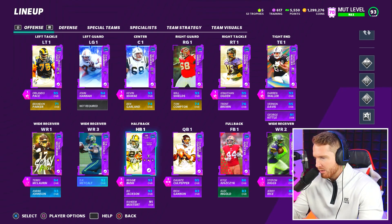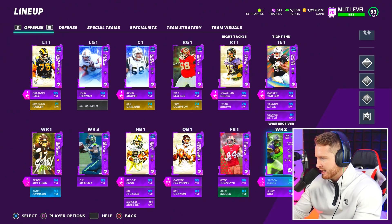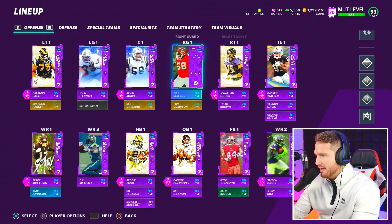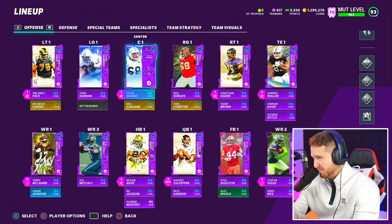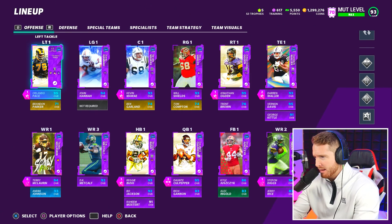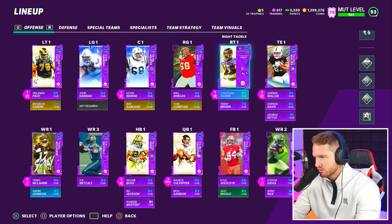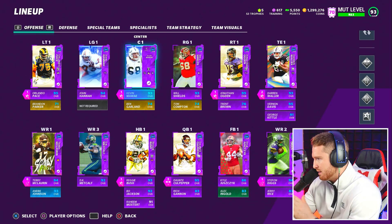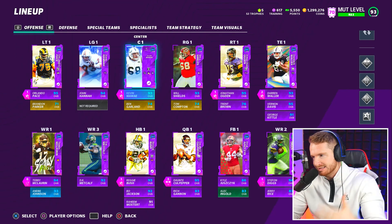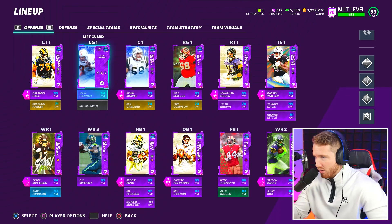This combination of 89 speed with 98 throw power and Gunslinger is phenomenal — I couldn't ask for better. The only quarterback that might compare right now is Steve McNair because of Hot Route Master, but I still think Dante Culpepper is better. Then we've got Reggie Bush, DK Metcalf, Terry McLaurin, Kyle Juice Check, Stefan Diggs, Darren Waller, and a completely upgraded O-line — probably the best O-line in the game. I've got Edge Protector on Orlando Pace and Jonathan Ogden on my tackles to help with edge threat.